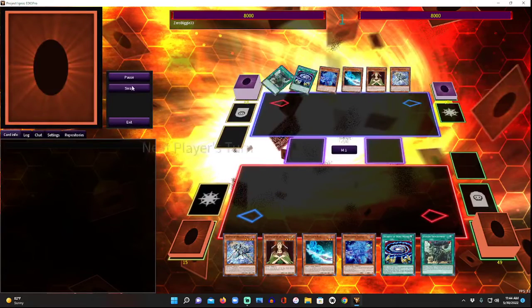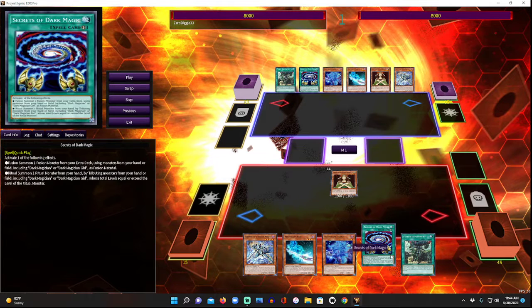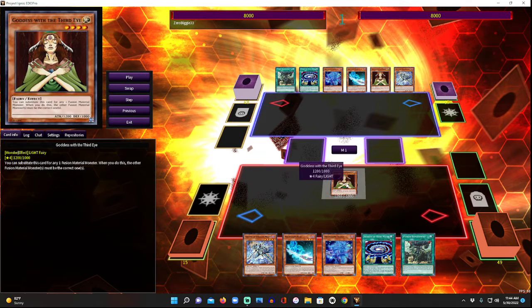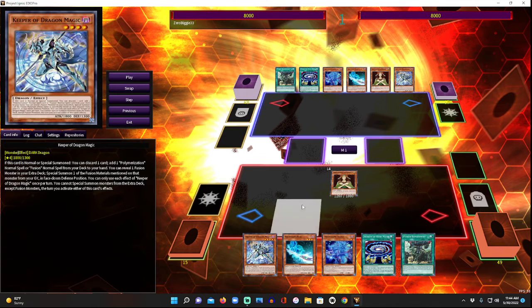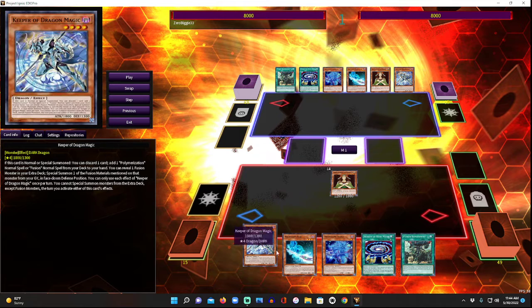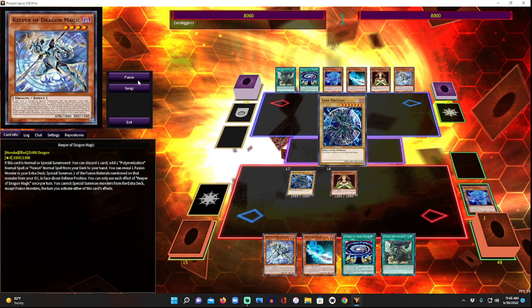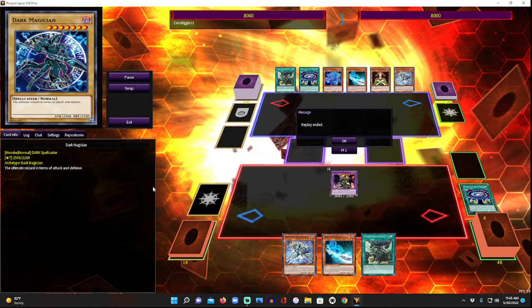This version normal summons Goddess of the Third Eye because with Secret of Dark Magic in hand, that spell lets you fusion summon using monsters from your hand or field including Dark Magician or Dark Magician Girl as material. Important rule: Goddess can substitute for any one fusion material, but the other materials must be correct. You can't use Secret of Dark Magic with just Goddess because it's not Dark Magician — if it were Polymerization, you could. So we get Dark Magician via another effect, then play Secret of Dark Magic to make Dragoon.